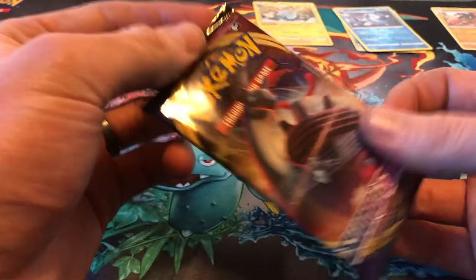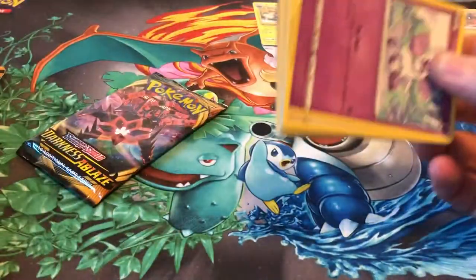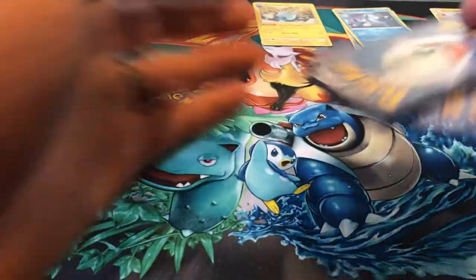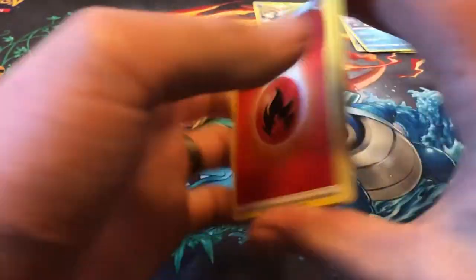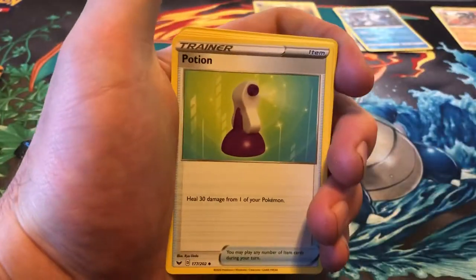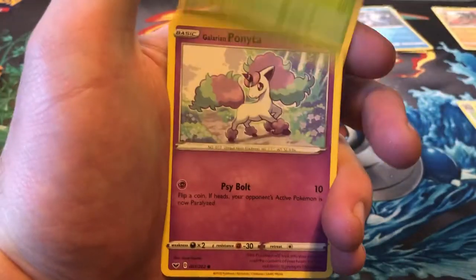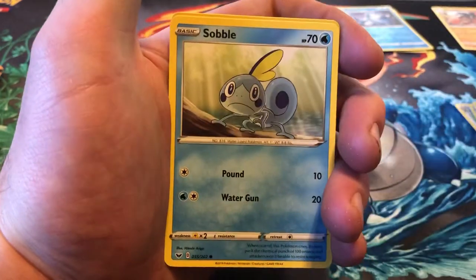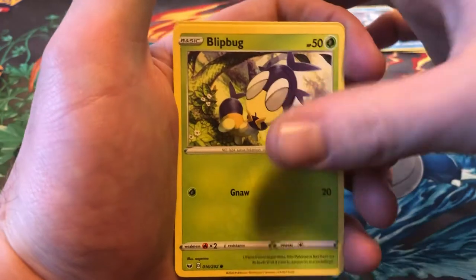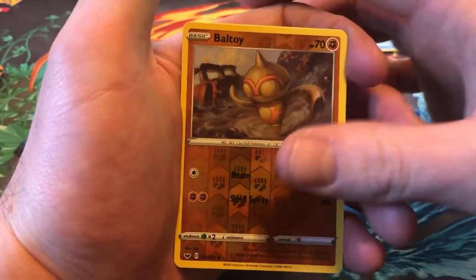Stuff's flying everywhere. Code card. We have a Fire Energy, Potion, Rhydon, Eldegoss, Galarian Ponyta, Mincino, Sable, Blipbug, Balltoy. Balltoy reverse.